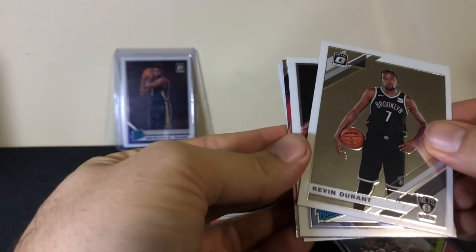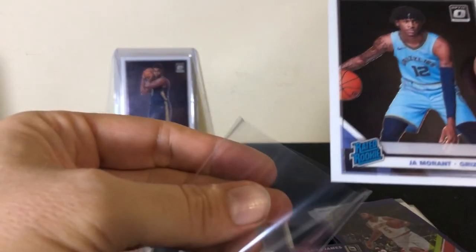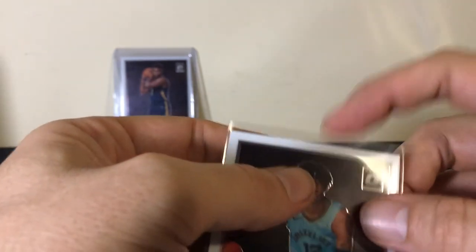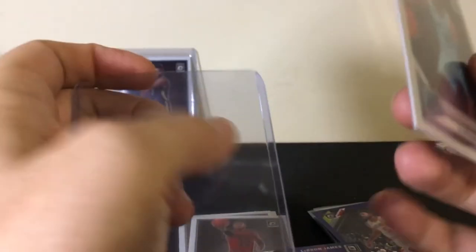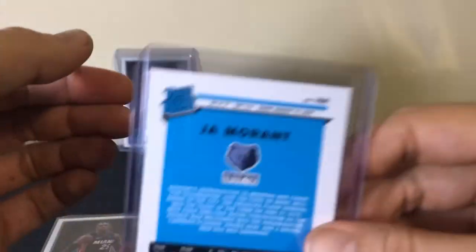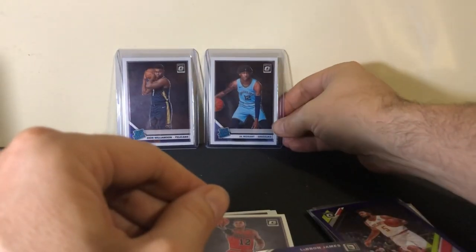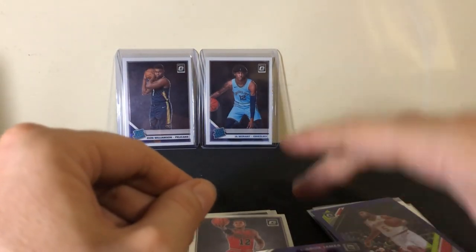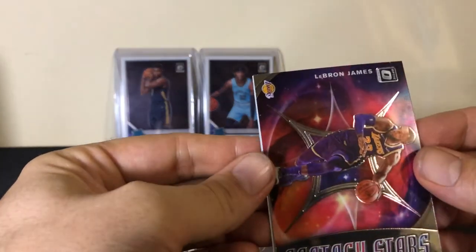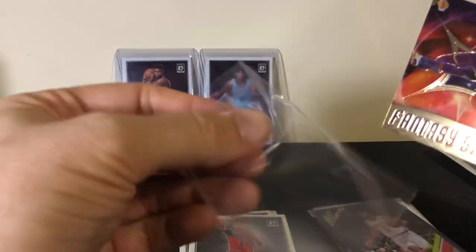So far one Zion pull — let's get another one or two out of these blasters. Maybe a Ja. Let's see what we got here — oh, as if he heard the call of the sirens, Ja arrives! So we got a Ja and a Zion in the same box! Yes! How about we repeat some of those boxes? That is spectacular. Let's set you right next to your buddy there. I know Zion beat you in the game.